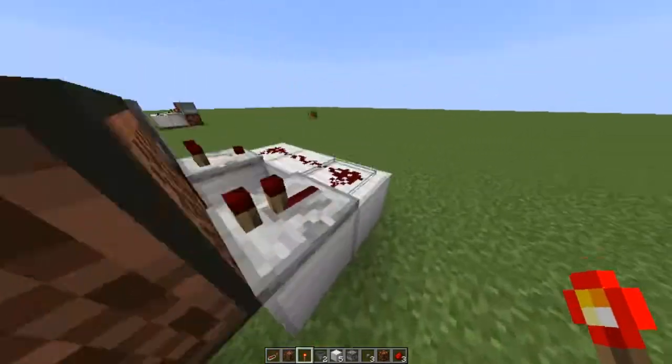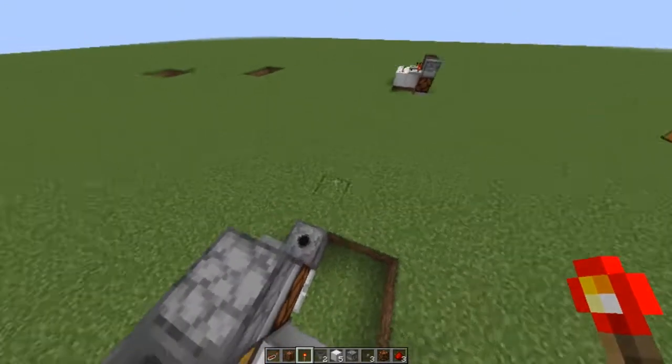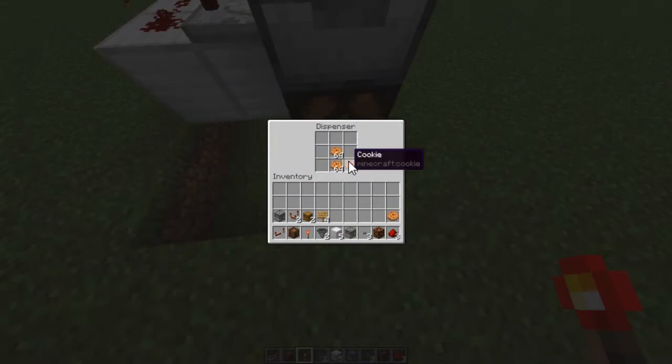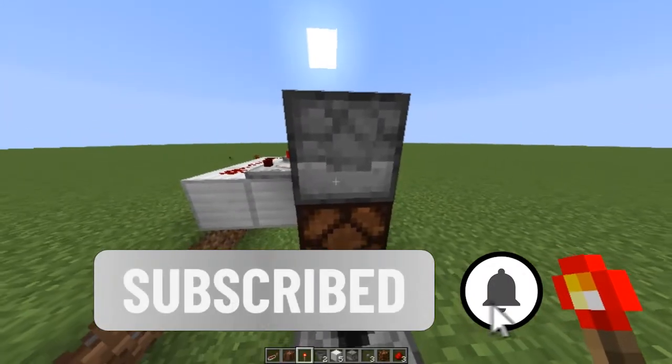Lastly, place a redstone torch here, and then fill the top hopper with whatever you want to be what the user pays. For example, if you want the user to pay in diamonds, fill the hopper with diamonds. Make sure each slot of the hopper is filled like what is shown on the screen. Next, fill the dispenser with whatever you want to give out to the user once they pay. And that's it, you now have a super compact, working vending machine in Minecraft.